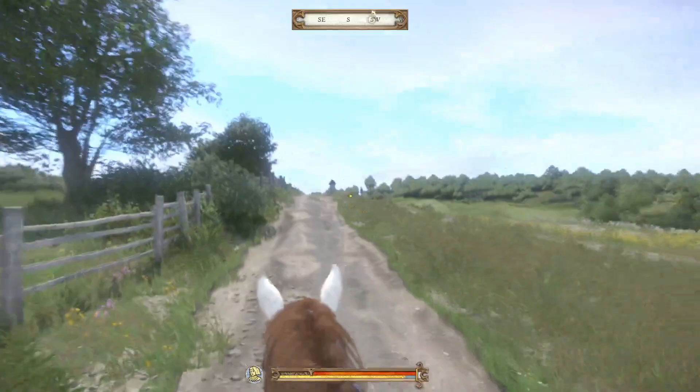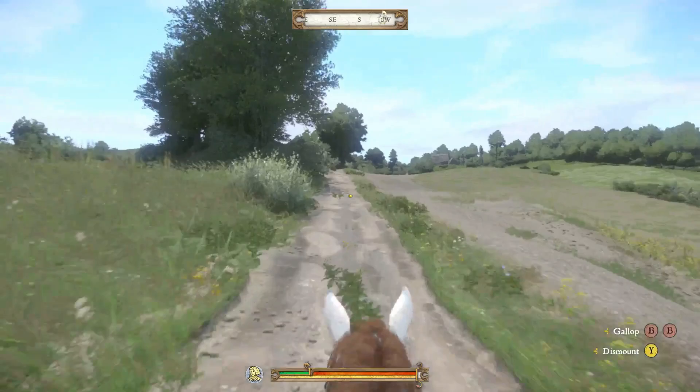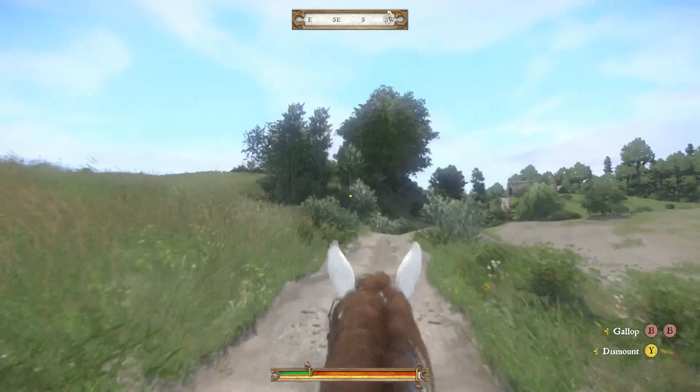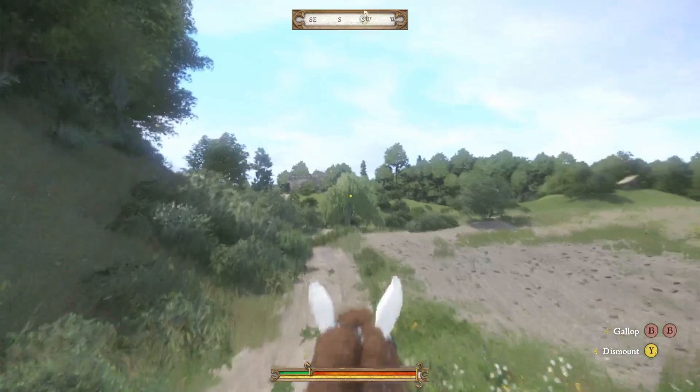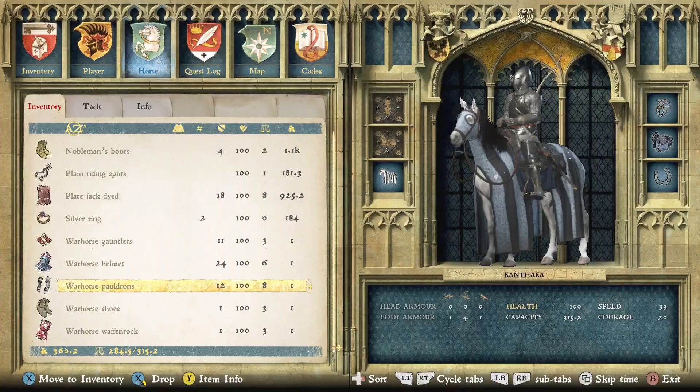Another method is to simply hold B once — or the corresponding key — on a road, and you will automatically canter your horse along the different pathways. You'll just ride down the road gaining horsemanship experience without having to do anything. I actually balance a pack of cards with a salt shaker on top against my controller to hold down the button, so I can canter along the road while I go do other things and come back with horsemanship experience.